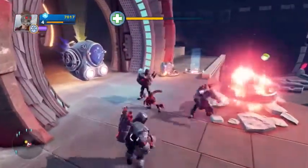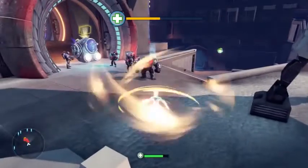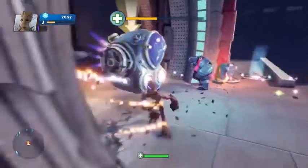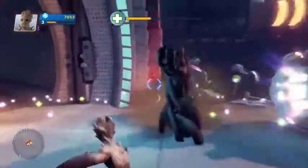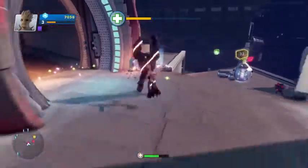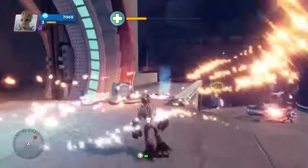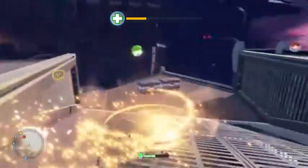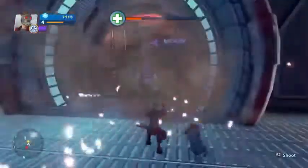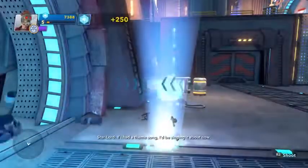I wish Groot was here right now. Screw it - Groot, lend us your strength for at least a minute here. We need somebody with big fists. Don't punch Yondu - that's not a good idea. Unleash that fist of fury on this guy - our meter is really low. Punch him up, yes! Thanks for the assist, Groot. Star-Lord, get back in there and help your kind-of friend. Defeat the Sakaarans - my whole plan is depending on you. I did it, I knew we could. If I had a theme song I'd be singing it about now.